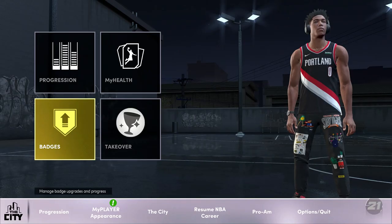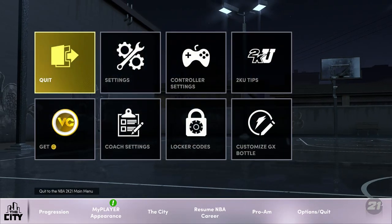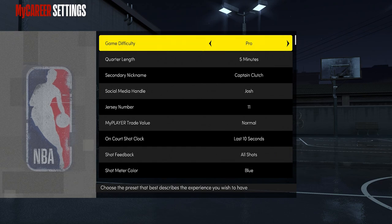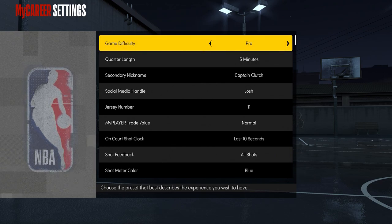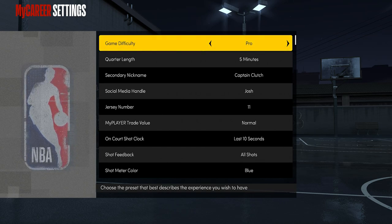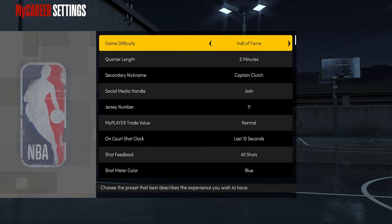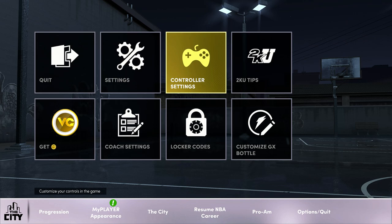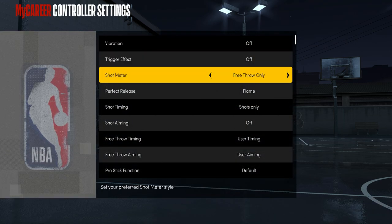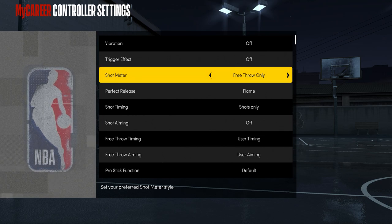As you can see I have all my shooting badges and the first thing you want to do before you get any of your badges is go to options, go to settings and make sure you're on pro difficulty and five minute quarters. You can play on 12 minute quarters if you really want to but your my player will get tired faster and it'll make it harder to get your badges. Pro difficulty is easier than all-star, superstar, and hall of fame. And go to controller settings, then go to shot meter and either turn it off or set it to free throw only so you get an extra boost to your shot.